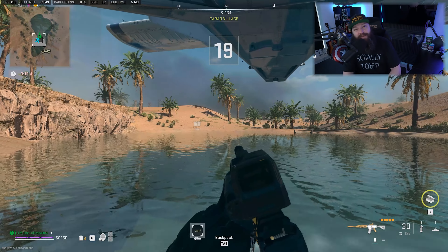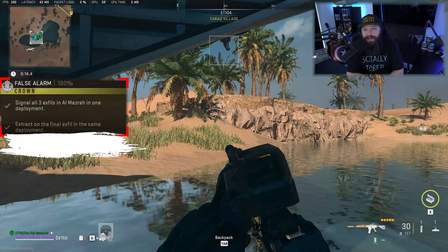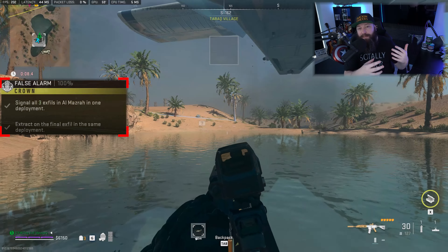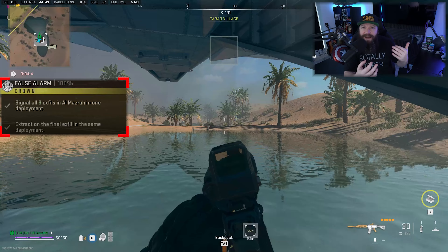What's up everybody, welcome back to the channel. DMZ missions are where it's at — we're busy working our way through season two, covering all of the factions and all of the tiers. Specifically today we're looking at a tier three mission for the brand new Crown faction called False Alarm. This is a two-parter expecting you to complete all of its steps on the Al Masra map, and on paper this is relatively straightforward and simple.